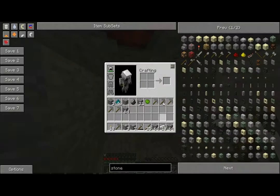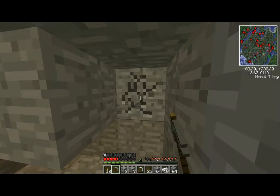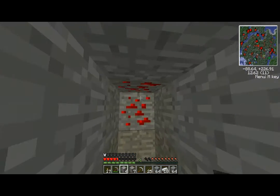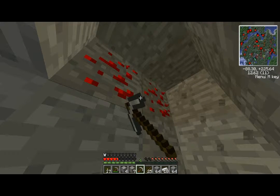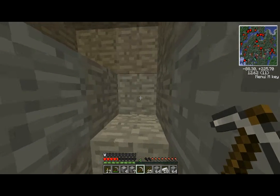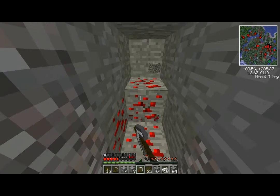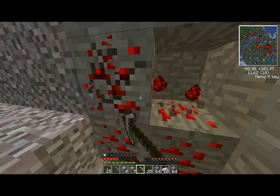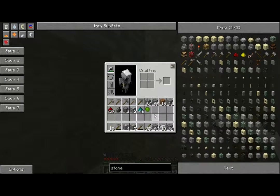I skipped ahead a little bit just because I went back and didn't drop anything off. I made more cobblestone pickaxes because my iron one was about to break. So now I'm going to skip ahead again. Finally, I found some redstone. I actually forget what I was going to make with this. But now I'm going to go back to looking for diamond, and I found more redstone. Still no diamond, as you can see.